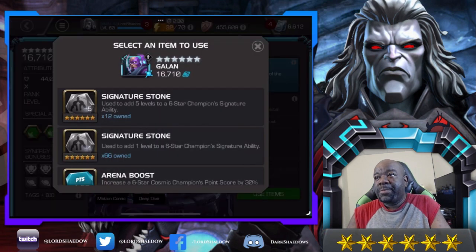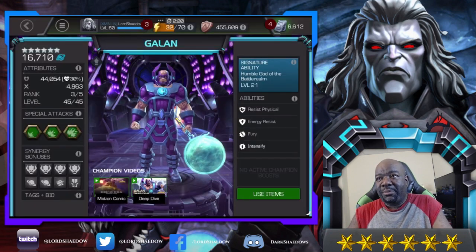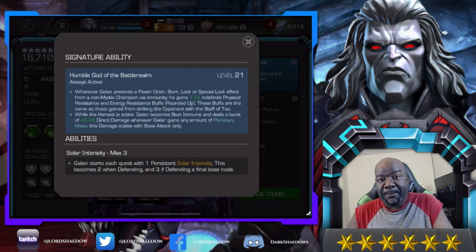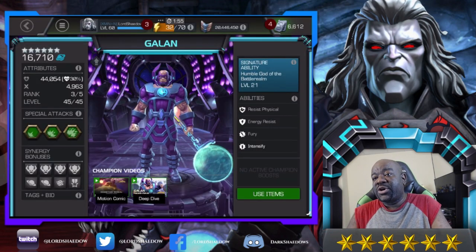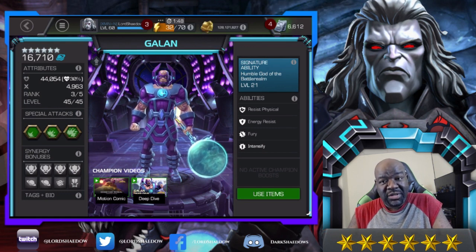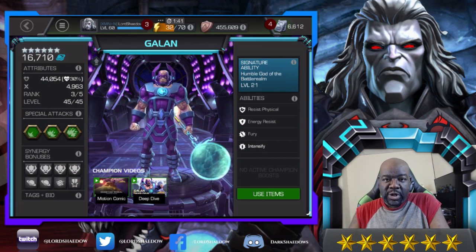I'm going to dump those sig stones into him, which I was also kind of holding hoping to get Gallon. I was contemplating dumping those six-star stones into him — let's wait on that. Here's his signature ability: if you look it over you'll see it's definitely worth it. It makes him more tanky and increases that burst damage you'll see in a moment. I believe people say sig 120 is his sweet spot, so we've got a little ways to go.